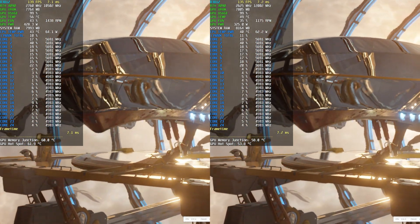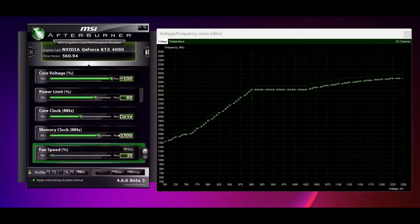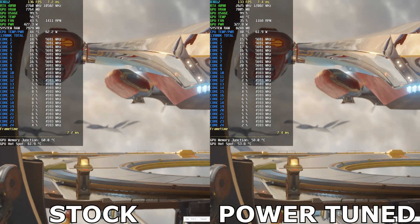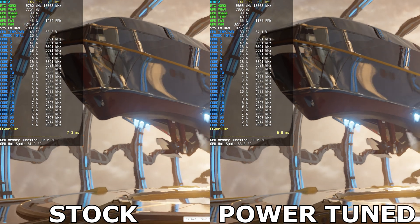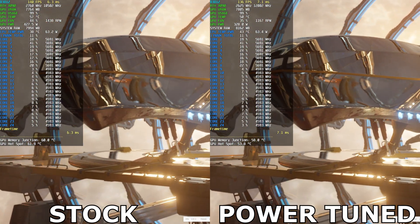This was achieved using MSI Afterburner to apply an 80% power limit to the GPU, as well as adjusting the voltage-frequency curve to target 2625 MHz at 900 millivolts — considerably lower than the stock curve. Furthermore, pushing the VRAM doesn't require any extra power, so maximizing the memory buffer from the get-go is ideal and helps maintain performance close to stock. With these changes, it's quite astonishing to see how the same stock performance was attained while cutting power by around 100 watts — and this translates well to real-world scenarios.